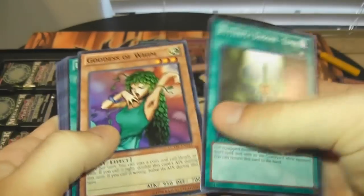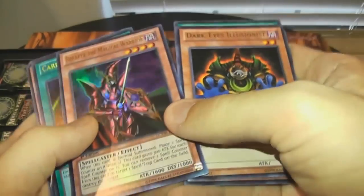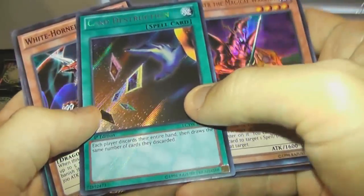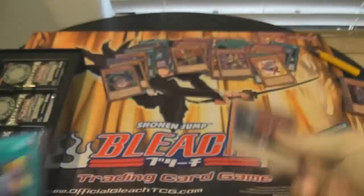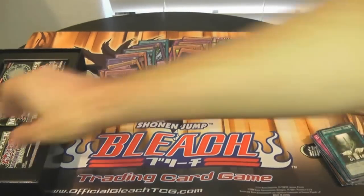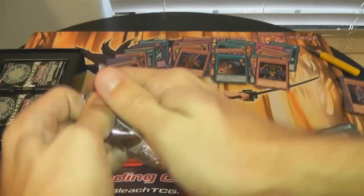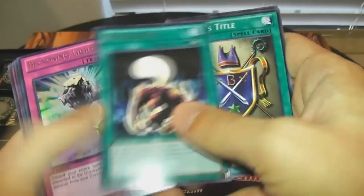Dark Eyes Illusionist. Breaker as an Ultra — oh, that's neat. Breaker the Magical Warrior. Card Destruction — oh, that looks really epic. And White Horned Dragon. I think that was in the new Duel Terminal too. This card's getting a lot of reprints lately. This set, I think it's like a 300-card set, so there's a lot of cards that I forgot were holo. Like Breaker, for example — it looks awesome as an Ultra.